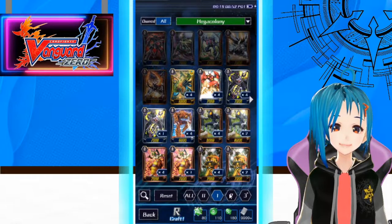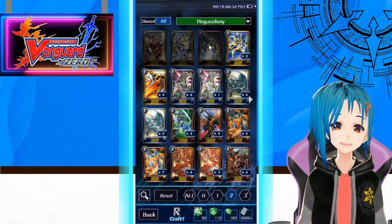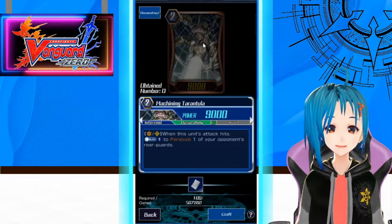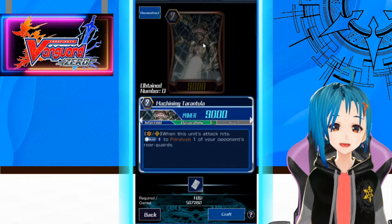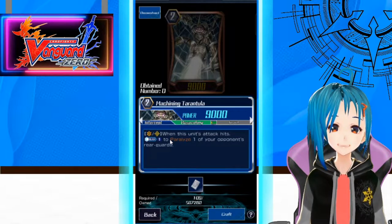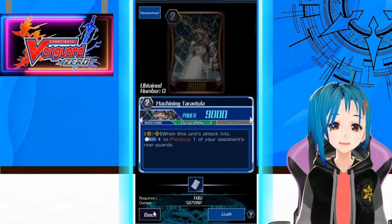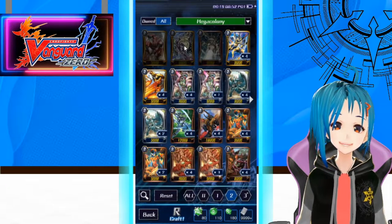We finally have 10k and 12k attackers for Machinings. Looking at the Grade 2s, we have Machining Tarantula. When this unit's attack hits, Counterblast 1 to paralyze one of your opponent's rearguards. It doesn't have to hit Vanguard and it works on Vanguard and rearguard circle — that's really good for a common actually.